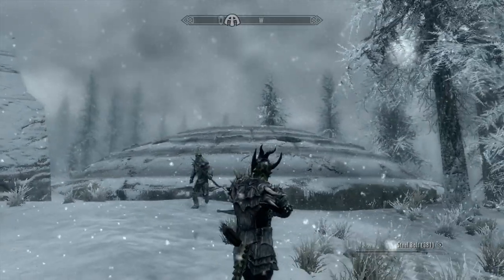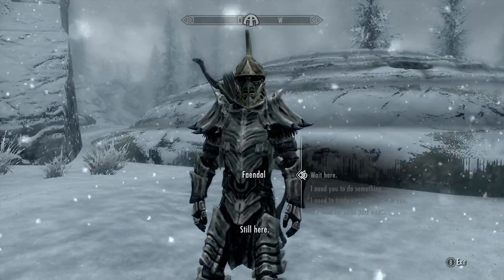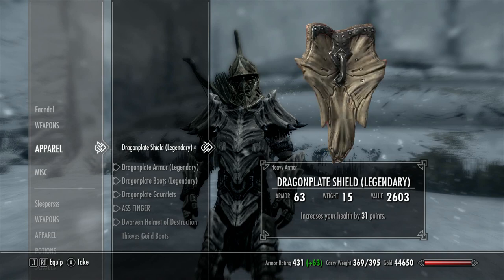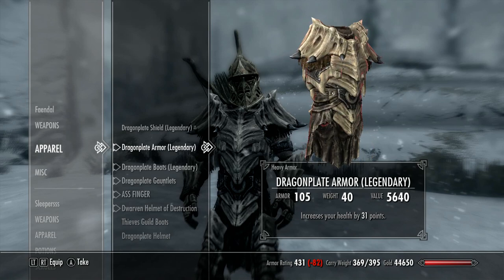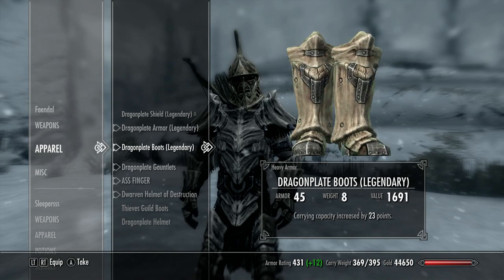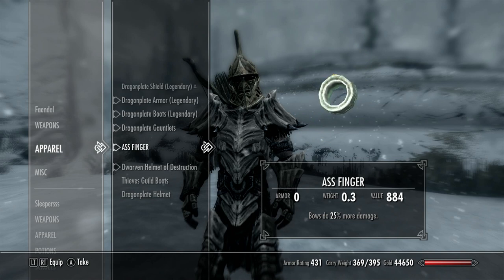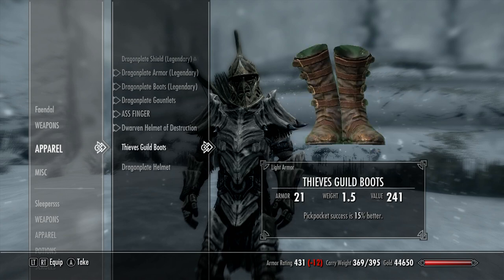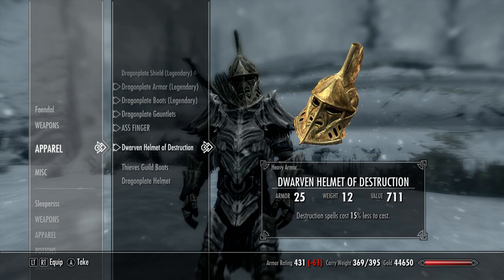Check this out - that guy's just taking his head off. I want you to take a look at Fanny's equipment. He has a dragon plate shield - we decked him out, all dragon plate. He's a heavy armor guy. We've decided. We gave him a little bit of health and a bunch of carry capacity stuff on his boots and his gauntlets. So we could just stuff him full of shit. He's got Assfinger. He still has his dwarven helmet.